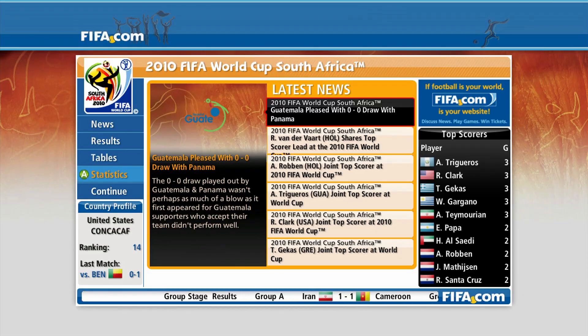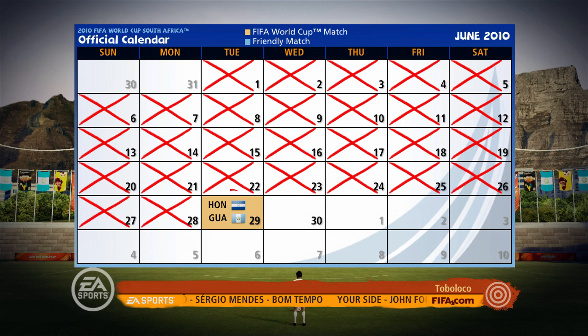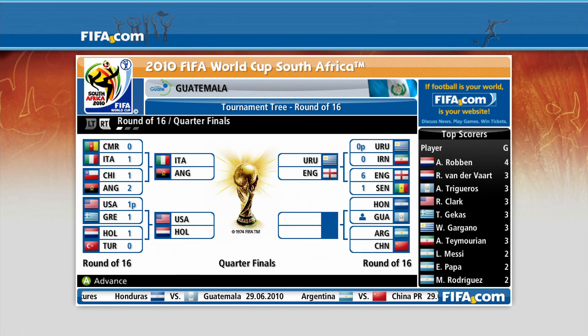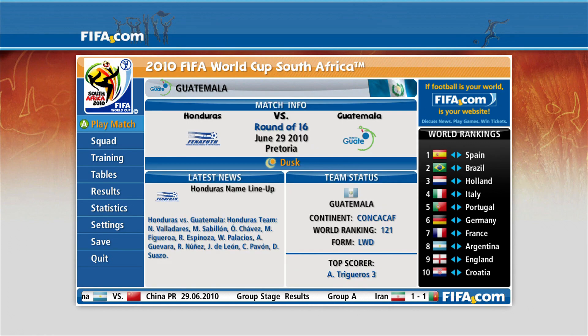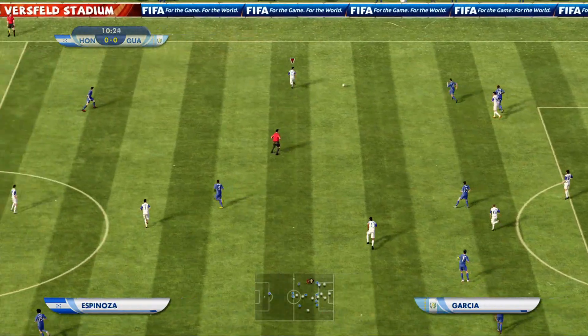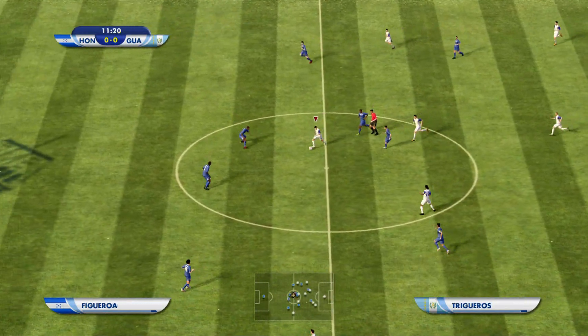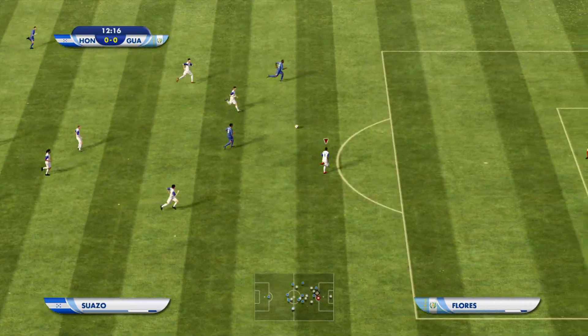We got Honduras — I knew there would be one of those teams there. So we've got a friendly neighbourhood match-up on our hands in the round of 16. We got Italy beating Cameroon 1-0, Angola beating Chile — that's quite good. So here we go, Honduras versus Guatemala. Hopefully this is a very competitive game. Hopefully I get some goals, especially. But if I have to go out, I hope Honduras score good goals.